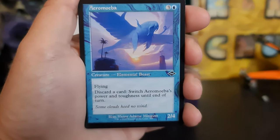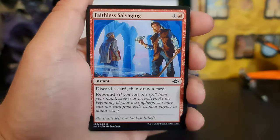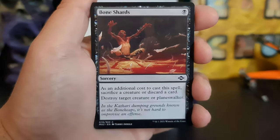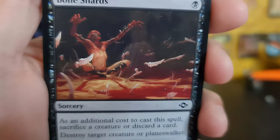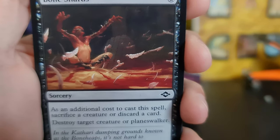I hate you — terrible card. Bone Shards — let's create daggers and stuff out of bones, that's just dope.